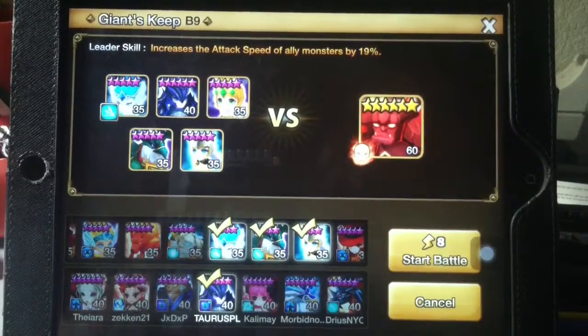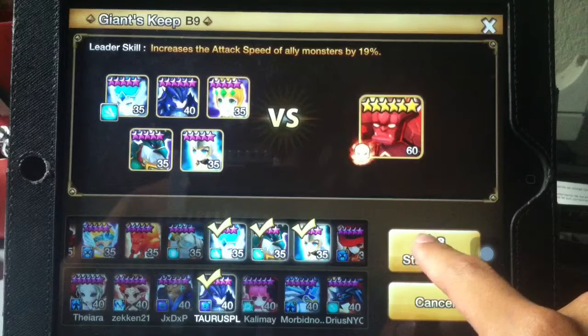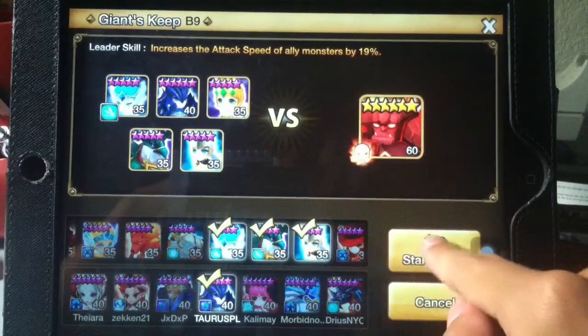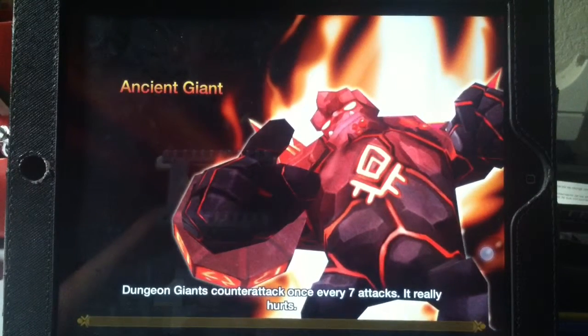We're gonna be chowing down on Giants B9 - excuse me for that pun. Thanks to Taurus PLS for allowing us to use this Chao for a sort of auto-manual Giants B9 run. You can see the team right there. I don't need to explain Tyrant's leader skill - it helps Chao get more turns.